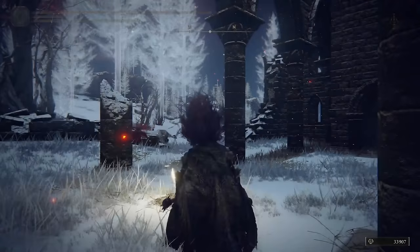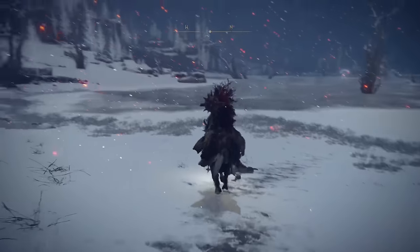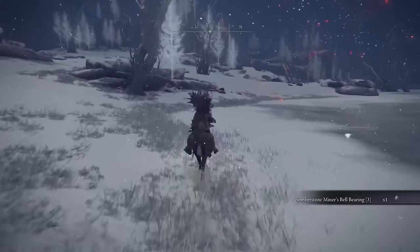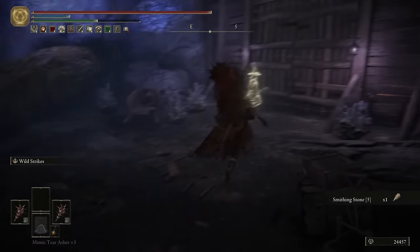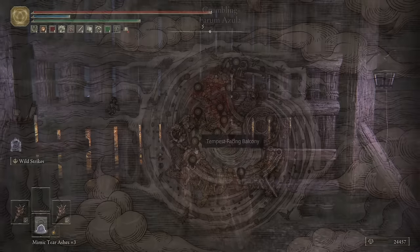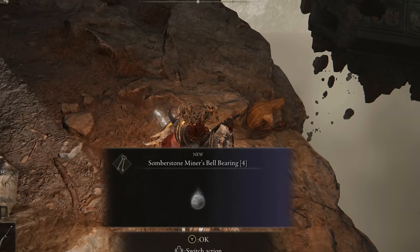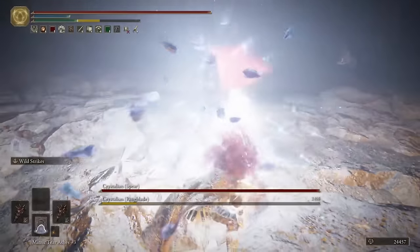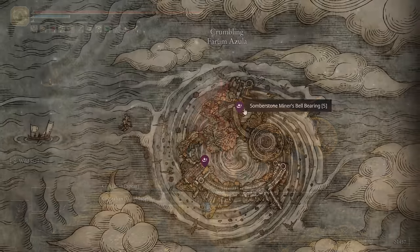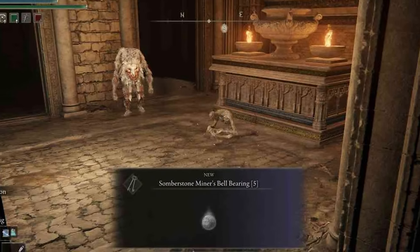Next up, just like the Smithing Stone Miner's bell bearing 3, the Somber Stone 3 is also in the Mountaintops of the Giants. Once you go past the freezing lake and find the first Church of Marika, just go out of the north entrance and it's on a corpse right in front of you. Next, the Somber Stone Miner's bell bearing 4, which allows you to infinitely buy Smithing Stones 7 and 8, is right by the Tempest-Facing Balcony Site of Grace in the Crumbling Farum Azula - it's right in front of you. Finally, for bell bearing 5, which lets you infinitely buy Somber Stone 9, also in Crumbling Farum Azula: follow the main path past the birds and the lightning-shooting dragon, enter the chapel with a few beastmen, and it's at the foot of the altar right in front of you.